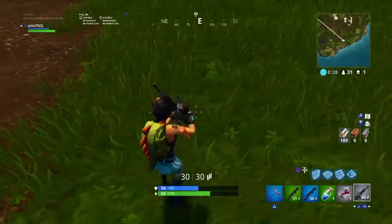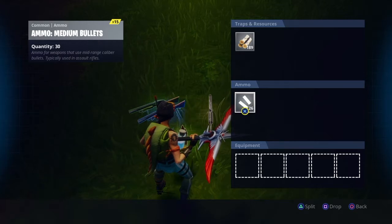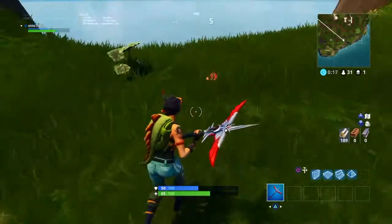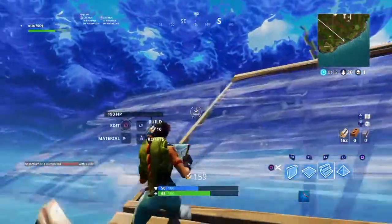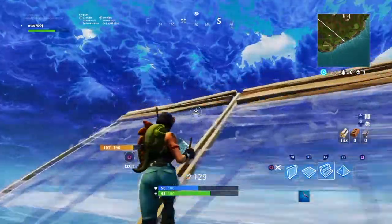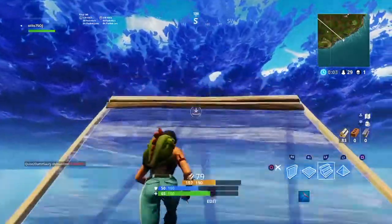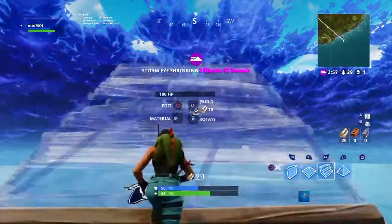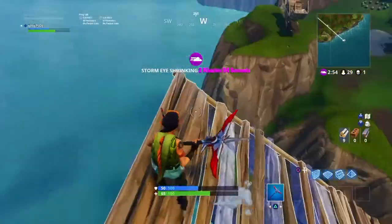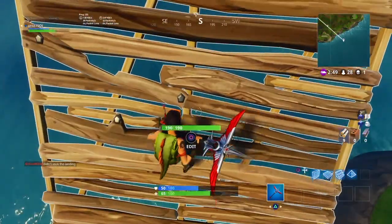Once you do that guys, you just really quickly want to drop all of your inventory, even your bullets, but keep your materials — you want to keep your materials. Then you're just gonna build up like this, build on the side, just build up a lot. Then you're gonna do the Orange Justice dance a little bit, and then you want to jump up.